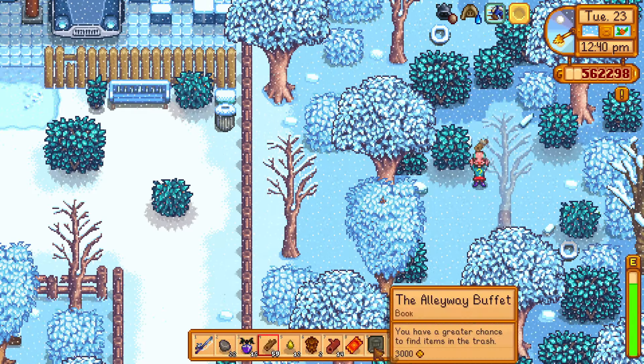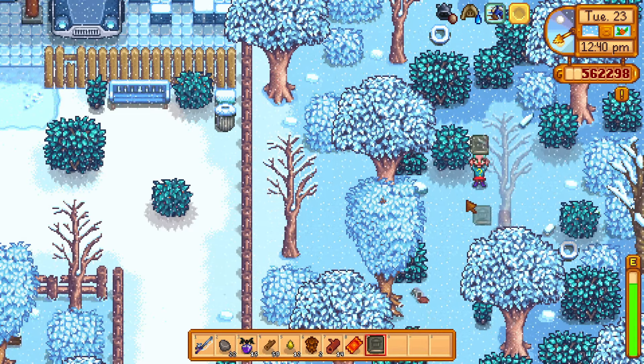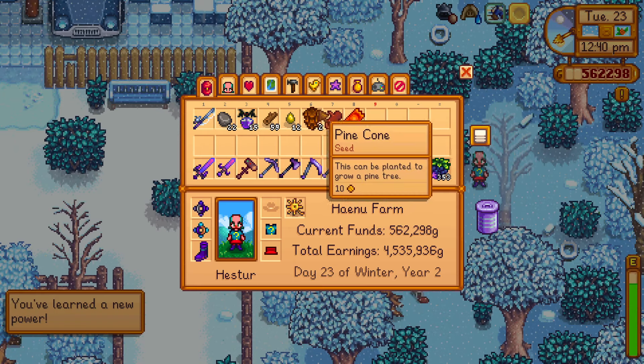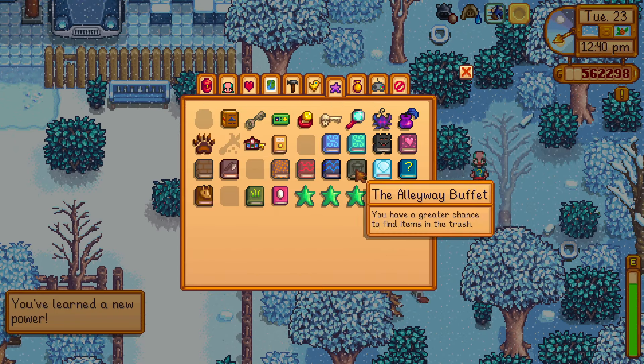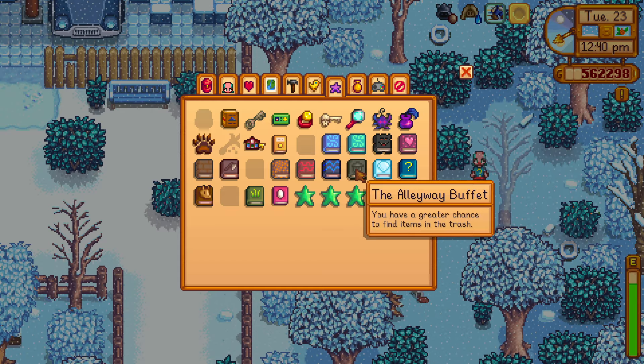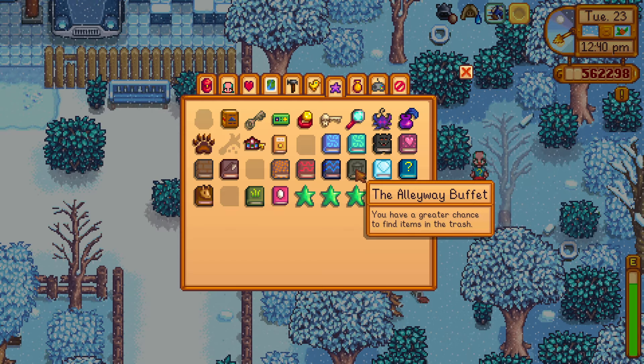You need to upgrade your axe a couple of times and you need to upgrade your pickaxe as well to reach the golden garbage can. So once you have upgraded your tools properly, you can go ahead and loot the golden garbage can to get this book here, the Oliver Buffett.